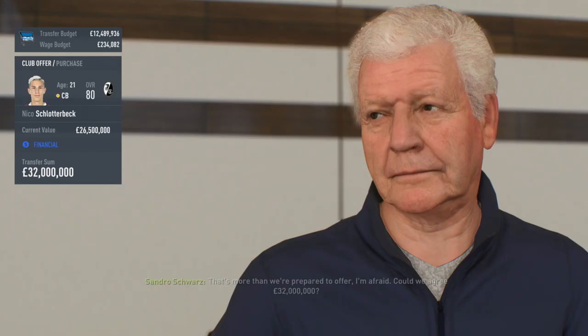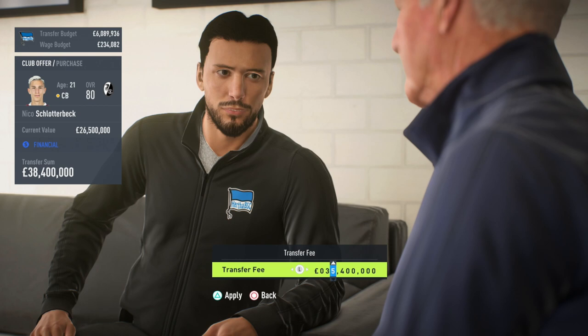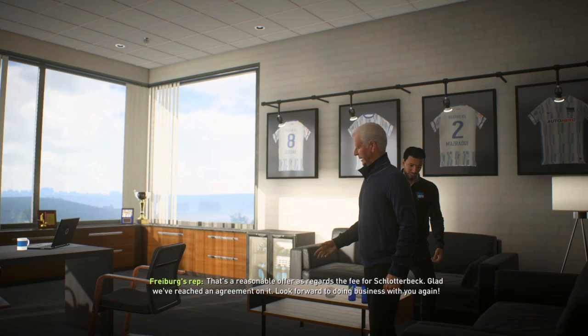I'd get Mazraoui on the defensive wide back development plan as soon as possible to train up his low defensive work rate to high. Being 11 years younger and better in every single department, definitely bring this guy in. You can get him for just under his valuation, around 30 million pounds, and it will be an absolute steal. I'd also recommend a new center back — you have a couple of decent players on loan, but you want solid first team quality in season one.